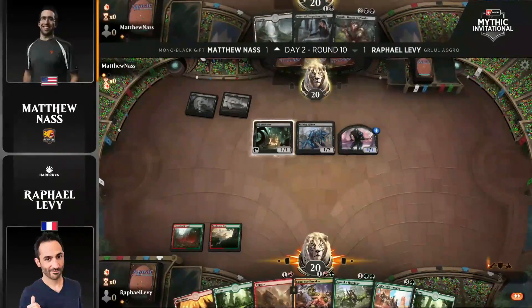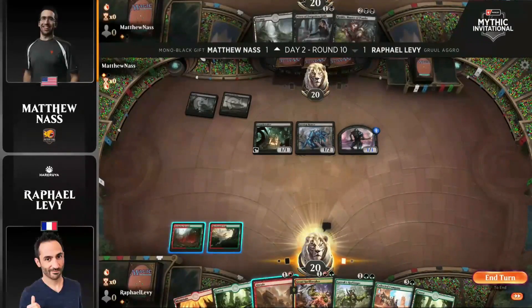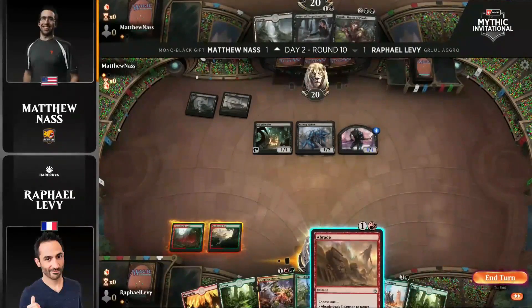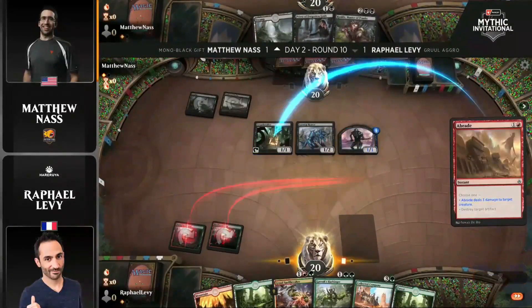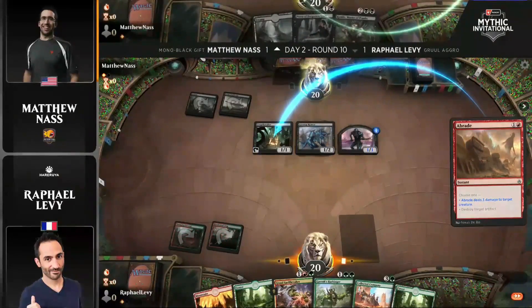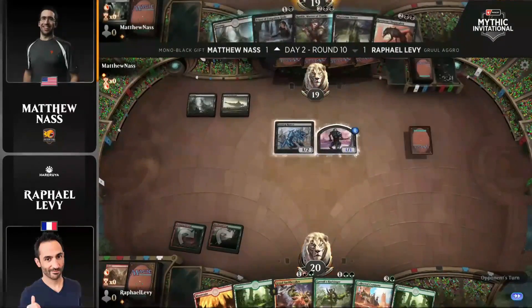His turn two play was going to be Priest of Forgotten Gods, which was just looking okay, but he actually picked up a copy of Lazatep Reaver, which of course brings a creature along with it. We've got a zombie party right now, and that means Cryptbreaker can go active right away. This Abrade is going to have to kill something right now, and Cryptbreaker should be able to draw a card anyway. This was a really nice start for Nass — the triple zombie setup on turn two. Secret Zombie Tribal has been activated.